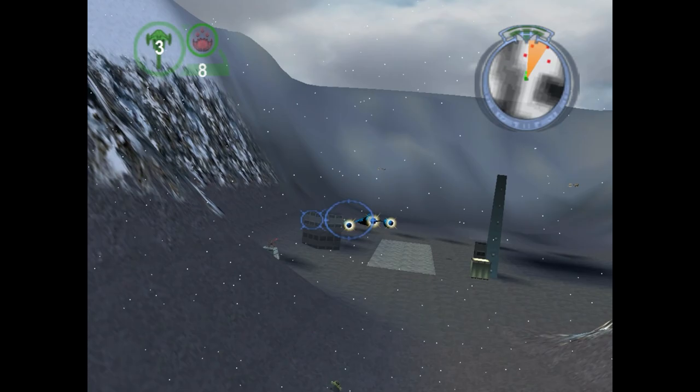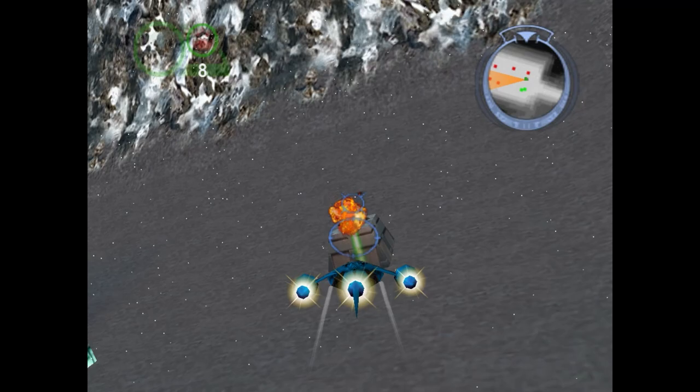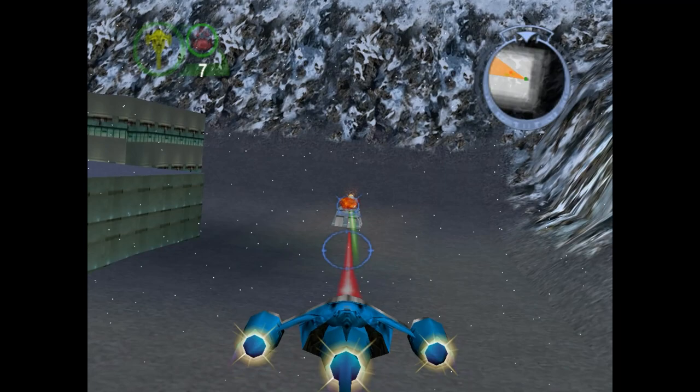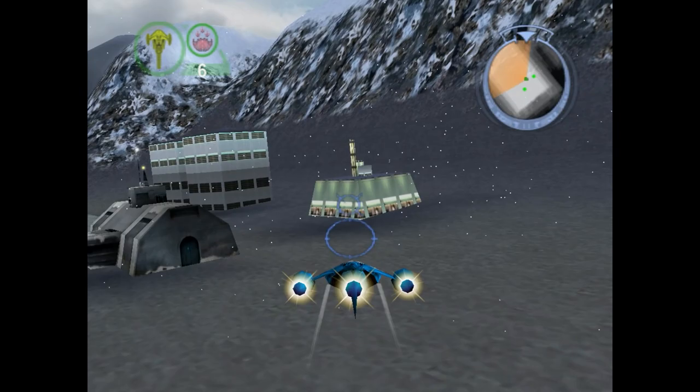The snow in this level came over from Indiana Jones. In Indy we had two levels — a sanctuary and a river — where we basically needed snow effects, and by pure luck they also fit this level pretty well.